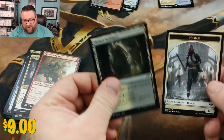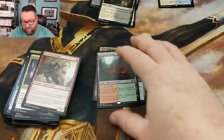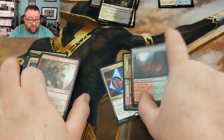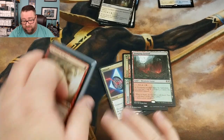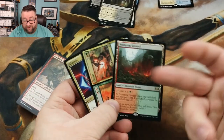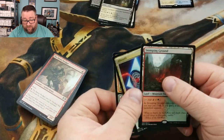I want to say there's already a Stomping Ground in the binder — I could be wrong, but I think there's already one in there. So all this stuff is going to go into the Build-a-Pack Box. For every pack there's actually two rares, so there's a possibility of getting this and one of the other Stomping Grounds or whatever. There's lots of good stuff in there.